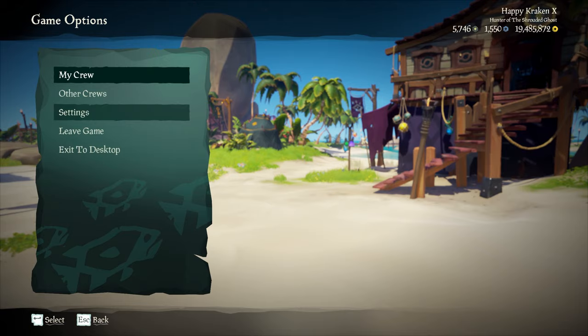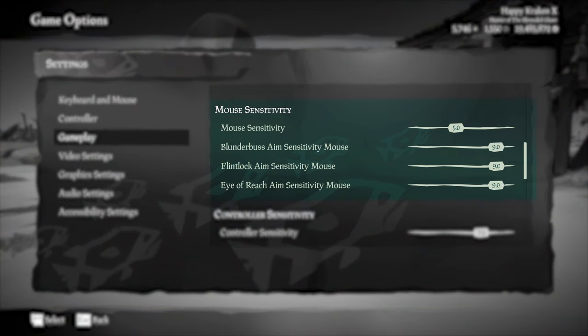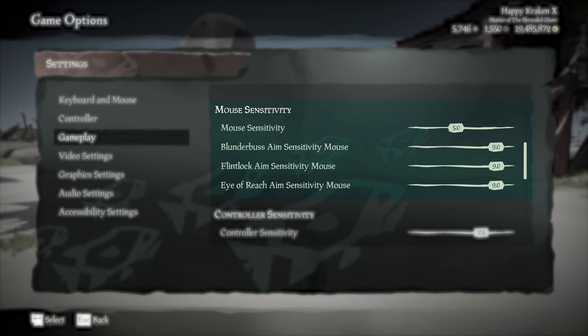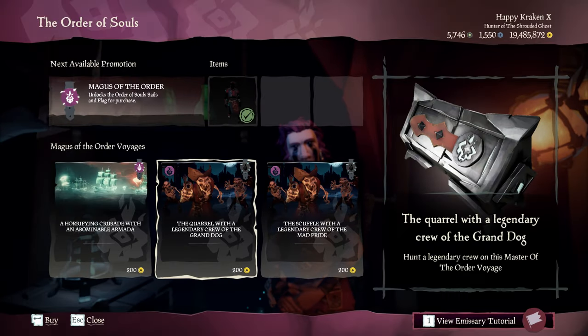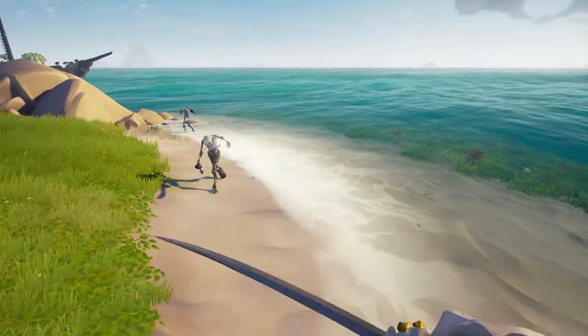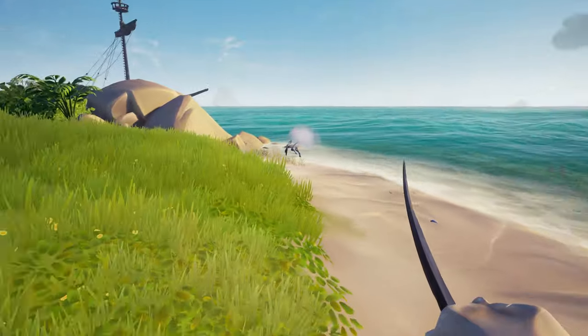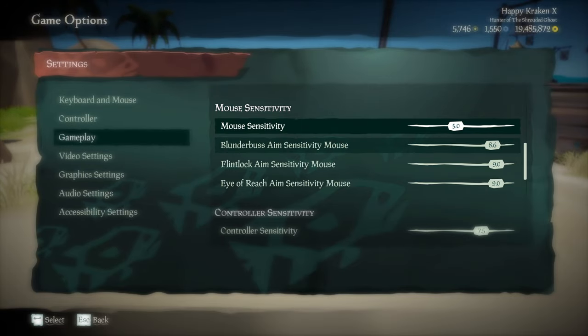The last thing I want to talk about on this tip is your sensitivity, and honestly I think this is more of a subjective matter rather than a one-size-fits-all tip — you've got to figure out what works for you. Personally I tried to have a low DPI on my mouse whilst having the in-game sensitivity turned up. If you don't know much about this, I'd recommend getting an order of souls quest with skellies and practicing shooting them while slowly adjusting settings until you find something that feels right. Fine-tuning your sensitivity can really help to improve your PvP and aim.